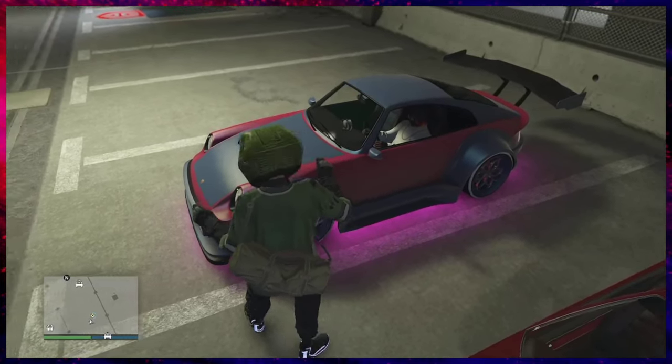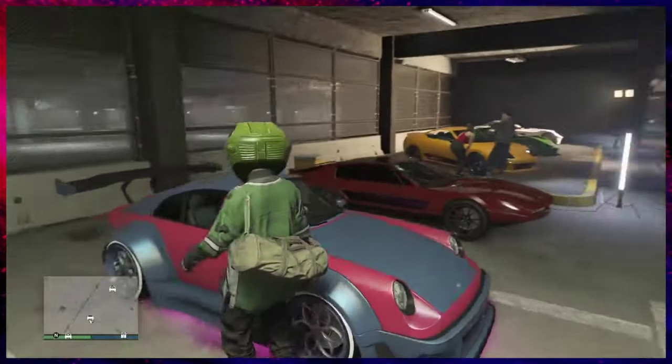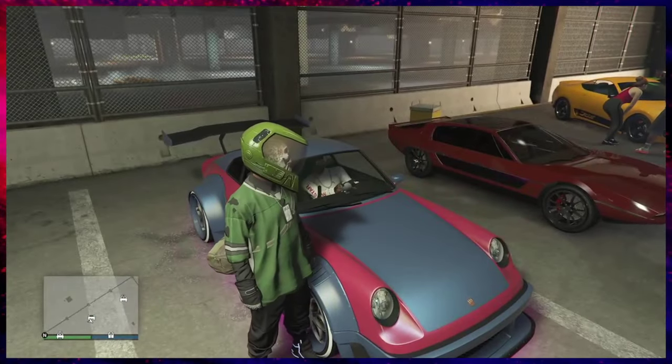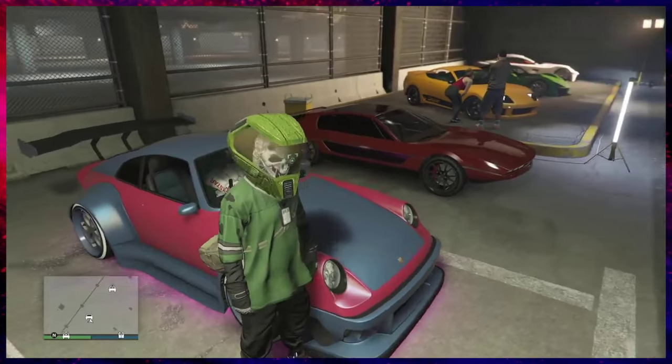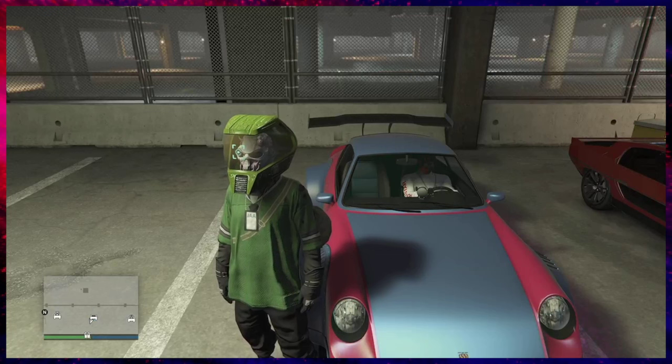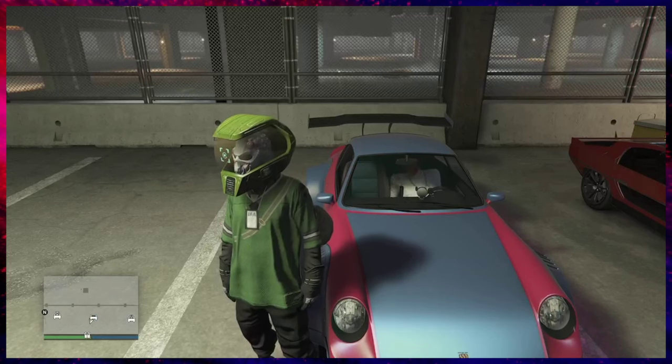So we've got our donor car in here. Our donor car is the car we are taking the mods from. We already own the car that we are going to put the mods onto, inside of our auto shop — that can be in any garage, just know where it's at when you are ready to call it out.